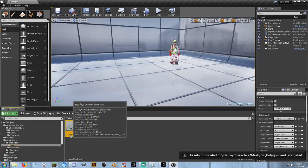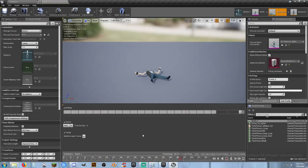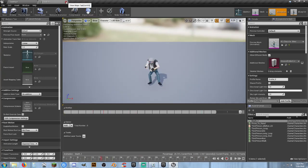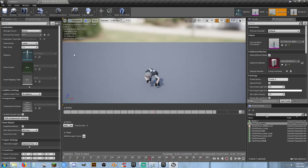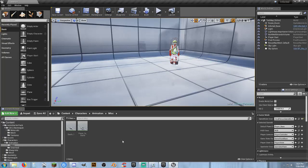Now if we go in here, we should have death one and prone-to-stand, so he gets back up — at least we have something for him to get back up with. Now we can do this a couple of different ways. If we're doing multiplayer, you definitely want to use a montage. You could also set it up to work with the animation blueprint. A couple different ways we can accomplish this.